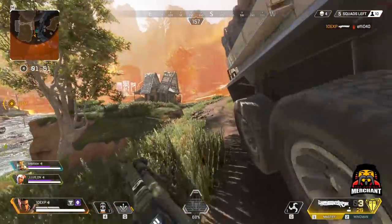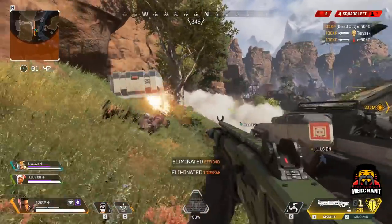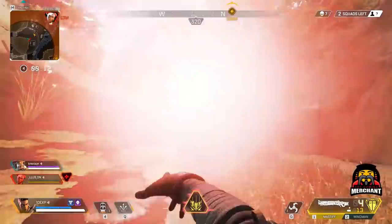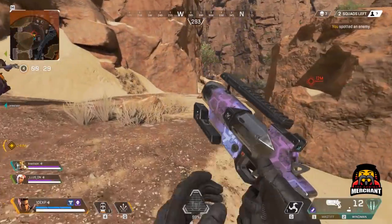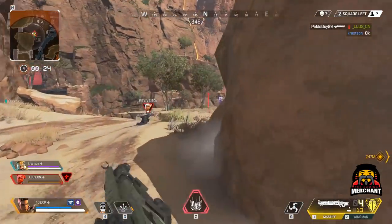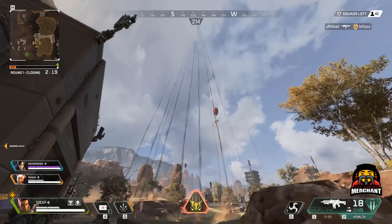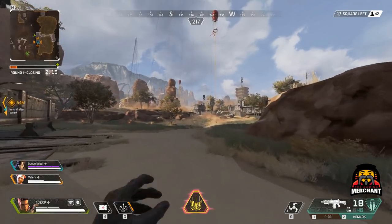First, I'll briefly explain her abilities. If you already know about these, just click the timestamp in the description to skip straight to the tips. With Bangalore's passive, you can get a run speed boost when taking shots during sprinting, useful for running in or out of combat. Bangalore's primary ability creates a smoke cloud to block vision — it has an incredible level of utility, as you'll see in this video. Bangalore's ultimate lays down a slow-moving artillery strike from above, which deals damage to anybody in its path.